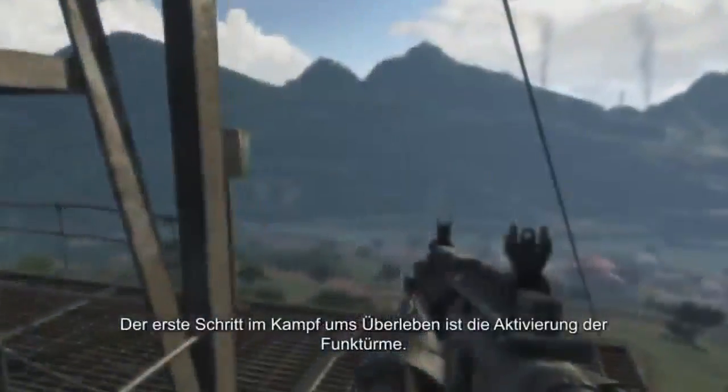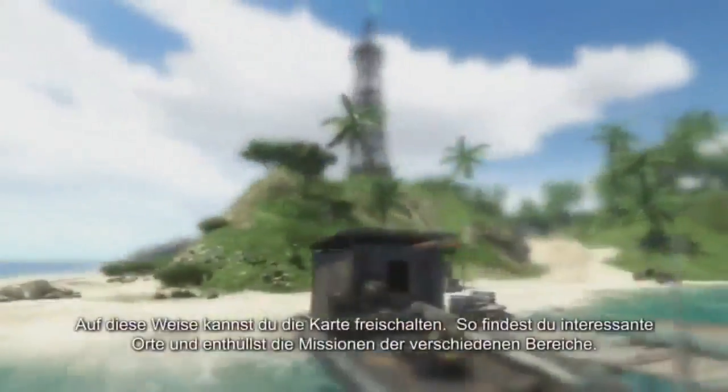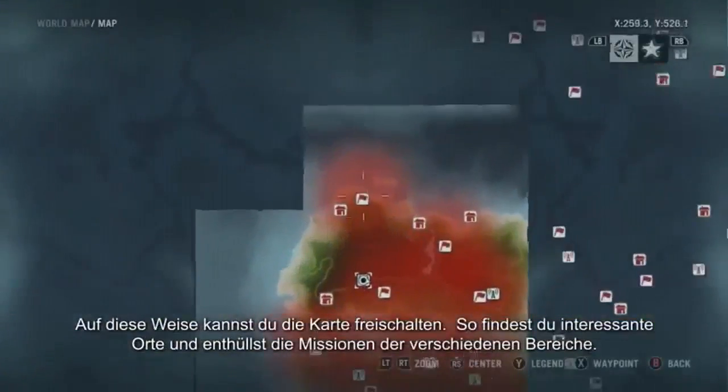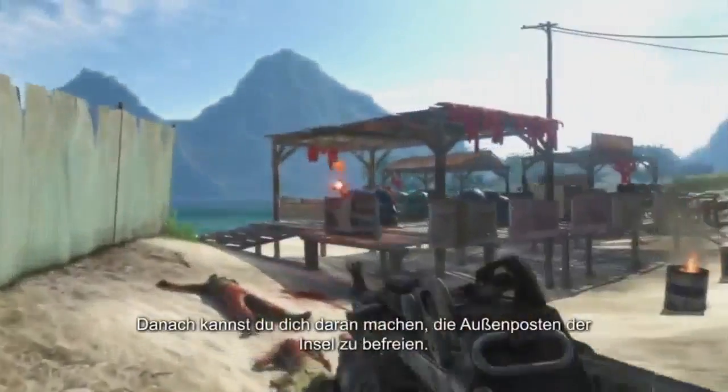Your first step towards survival is the activation of radio towers. By doing so, the region map will unlock. You'll discover points of interest and reveal each area's missions. Afterwards, you can liberate island outposts.